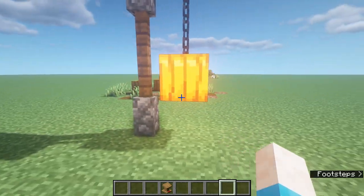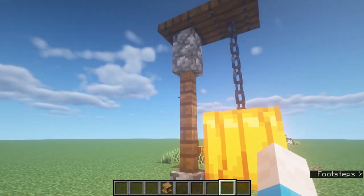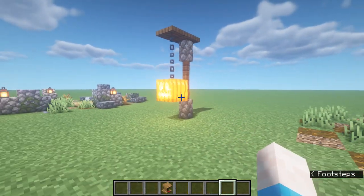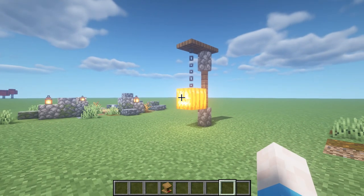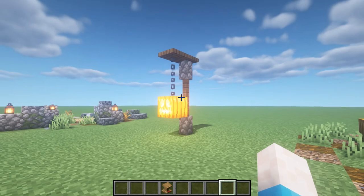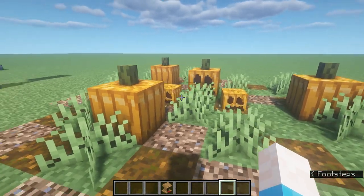Next up, I've got a simple hanging light designed using the jack-o-lantern to go with that spooky Halloween feel. We've got a cobblestone wall, two fences on top, a cobblestone trapdoor, another trapdoor, and then two chains into a jack-o-lantern. It's a simple little light design — or swap the lantern for a jack-o-lantern to make your area look a bit more spooky.